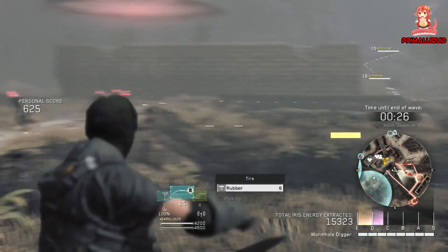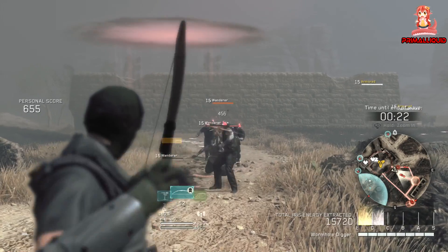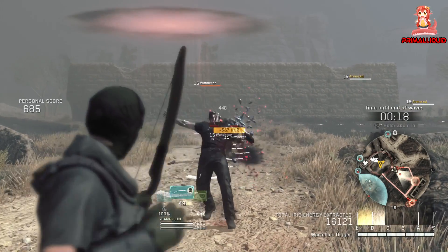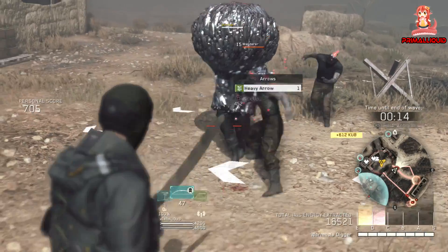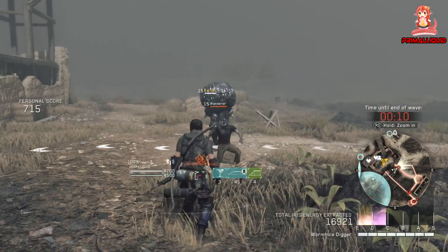These guys are a pain. They're armoured, meaning you deal low damage to them unless you shoot them in the foot or the weak point on the back. The problem is they blow up after you kill them, meaning if you kill one in the extractor area or a place you've put barricades and turrets down, you can say bye bye to them.